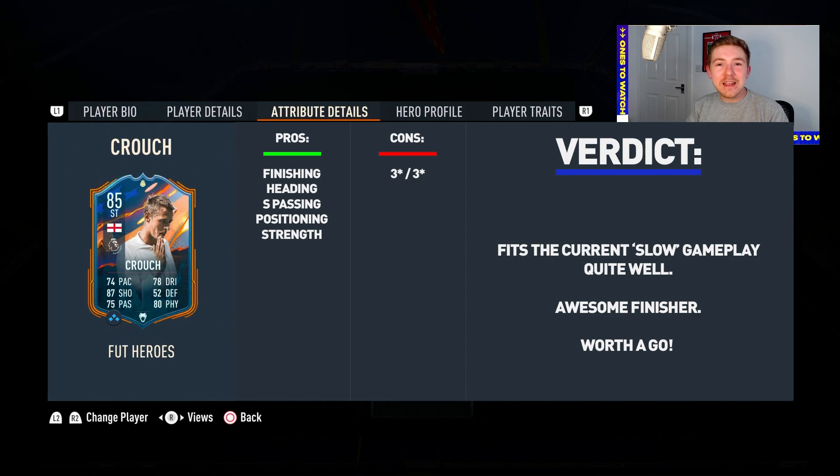I do want to show you guys the tactics I used because I found them to be quite effective with this card - I kept him on stay central and stay forward and it worked for me. He was banging in goals every single game. I thought I was going to end the video by saying the pace sucks and the dribbling really hurts him, but honestly they weren't that bad. The pace was much better than I expected - I've got a Hunter chemistry style on him and he's definitely not slow. Left stick dribbling not being that effective this year means his dribbling not being great isn't as big of a concern as it would have been in a previous FIFA.